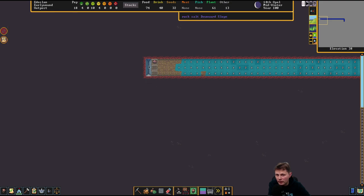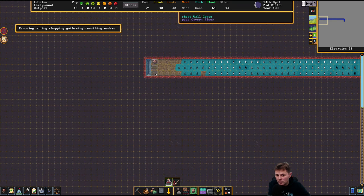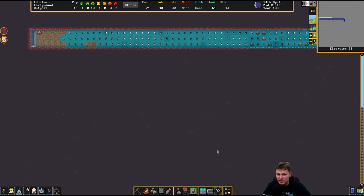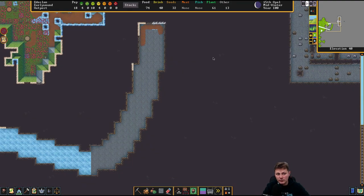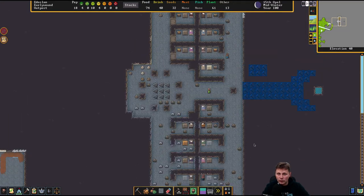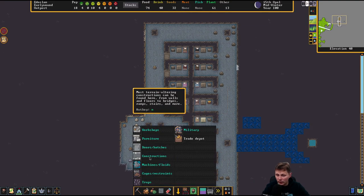Maybe I should not have dug that out. Well, we'll see if this will go yes or no. It is what it is. In order to help — we could at some point use this frozen lake. All of that is going to be done. So these are done. We need doors.